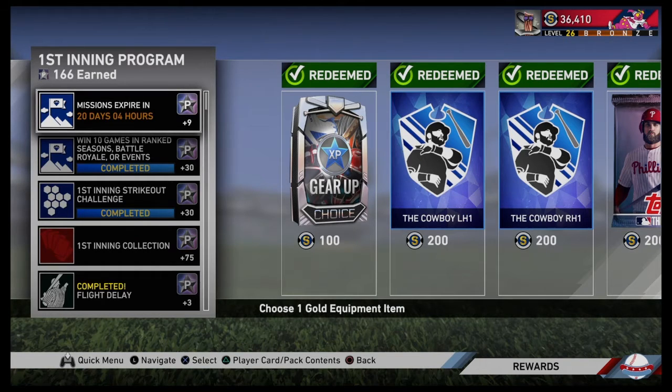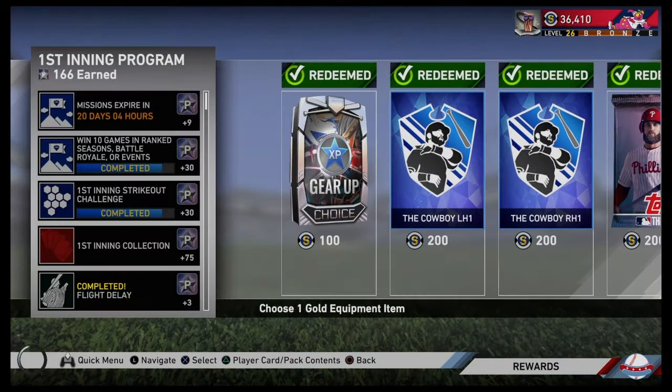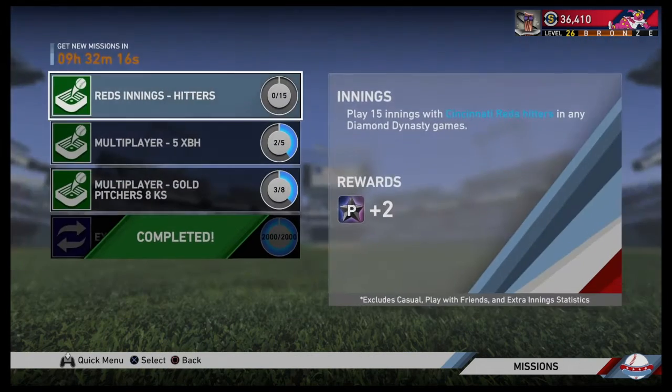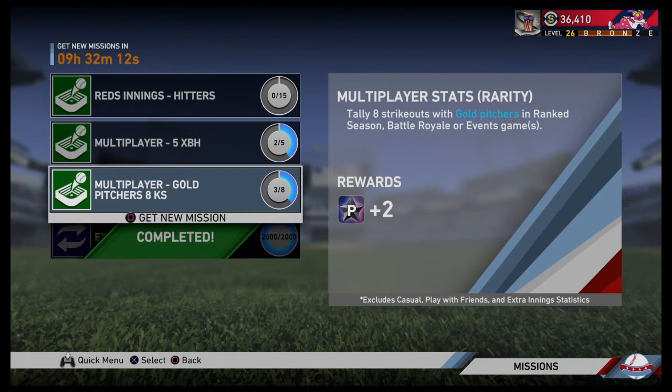A way to get program stars a little bit quicker is to do these daily missions. They are the very first thing on the left hand column over here — this is a list of all the ways you can get program stars. If you click on the first one it's going to bring up this daily missions tab.